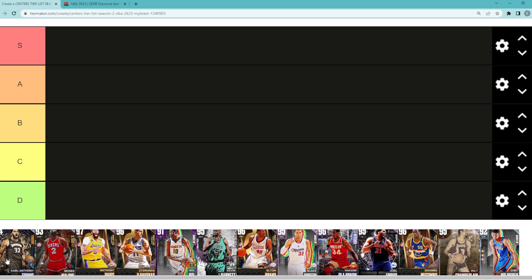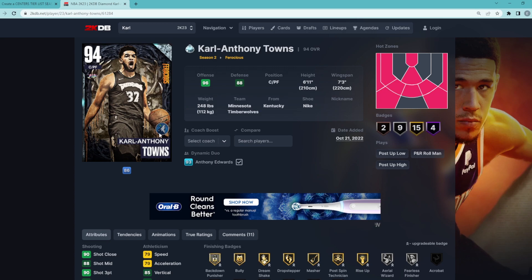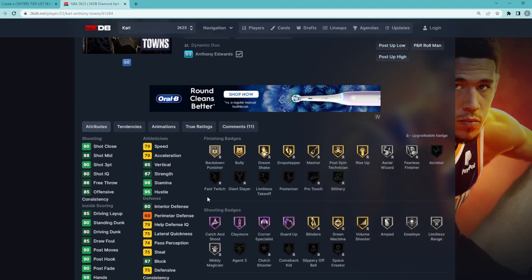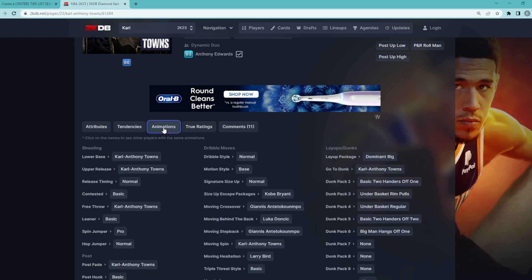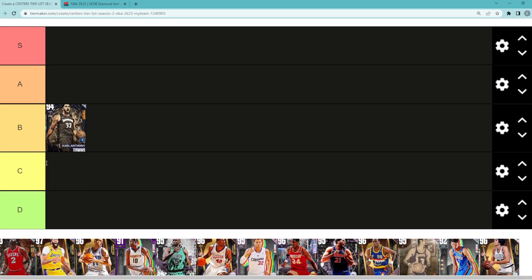The first center is Diamond Carl Anthony Towns, and I think he's a very solid center. I'd say probably B or maybe A tier — I'm just going to throw him in B tier for now. He's 6'11 with a 7'3 wingspan. Defensively, he's definitely not going to be the best; he has an 87 block and an 80 interior defense, and he's going to feel super slow on defense. But as a stretch big, he excels with Hall of Fame catch and shoot, Claymore, corner specialist, and guard up, while also having a 93 three-ball with a pretty solid jump shot. If you're looking for a good stretch big, Kat is definitely a very good option.